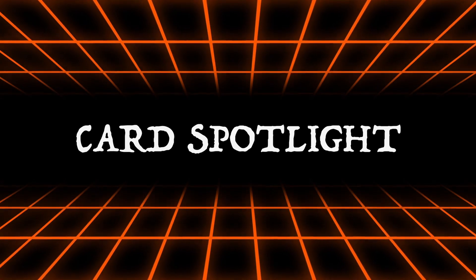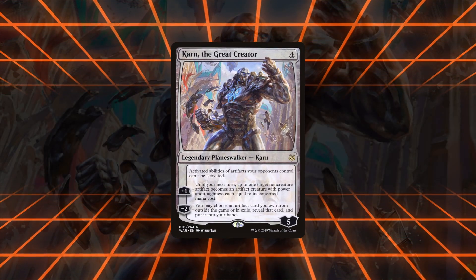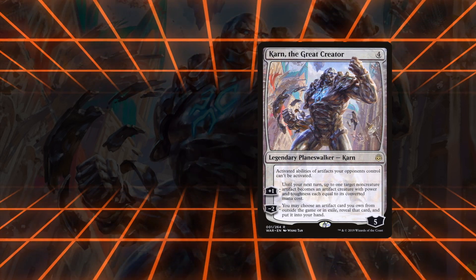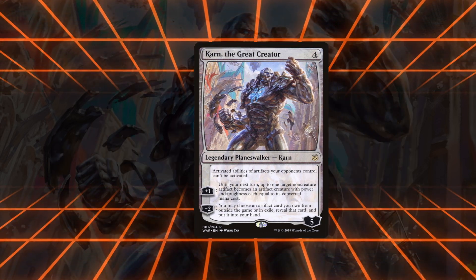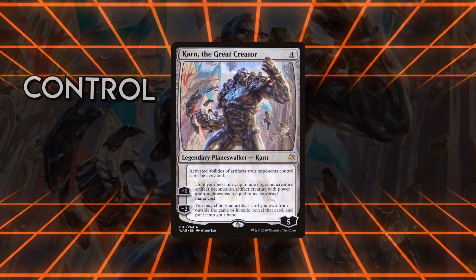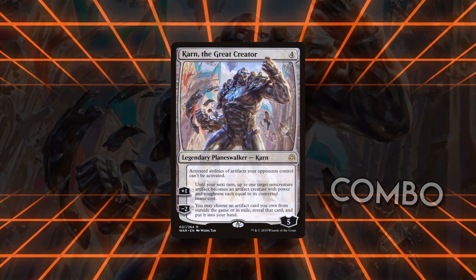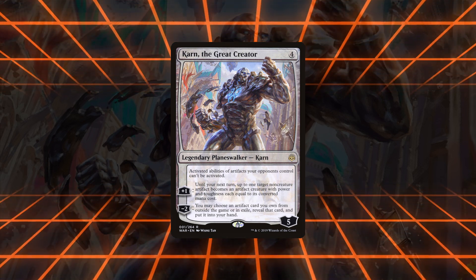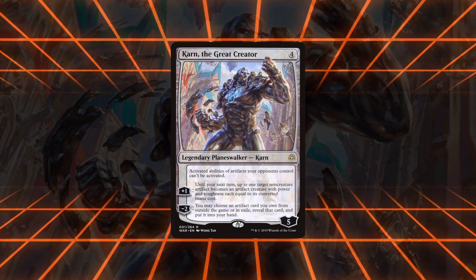Welcome to Card Spotlight, a new series focusing on numerous uses for a single card. Today we're looking at Karn the Great Creator. Karn has been a staple of major competitive formats since its printing, represented in multiple viable decks in Pioneer, Modern, and Legacy. Because of its diverse abilities and use cases, it can be played in a variety of strategies, including control decks, prison, midrange, and combo. Karn itself can be a de facto combo piece, value engine, or toolbox card. For those unfamiliar with the card, I'll start by breaking down each of its abilities before moving on to the numerous uses it has with other cards.